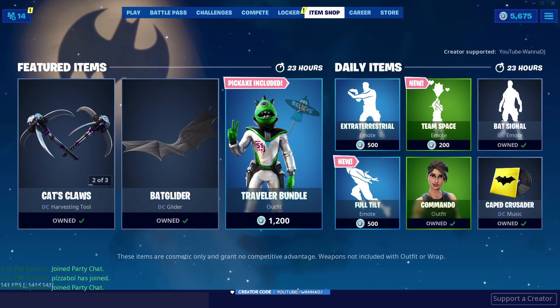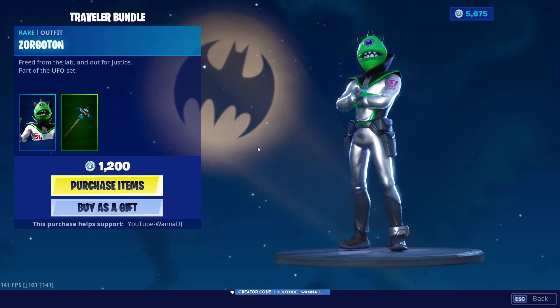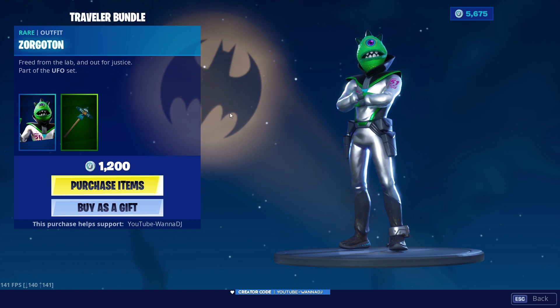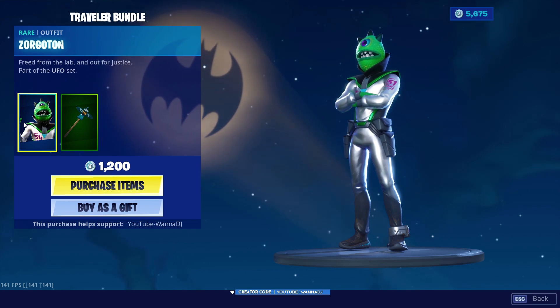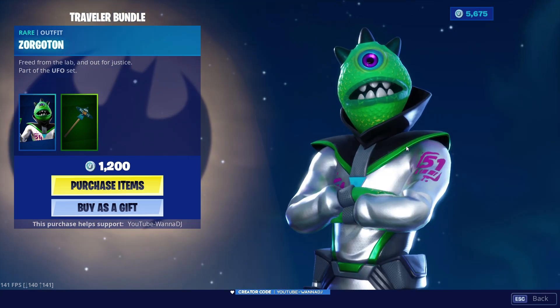Same day and more skins — I'm sorry if I'm uploading way too many videos, but I gotta do these videos for you guys. Today we're checking out the Traveler bundle. The skin itself is called Sorgoton — a red outfit, looking pretty nice. Free from the lab and out for justice, part of the UFO set. Pretty damn nice.